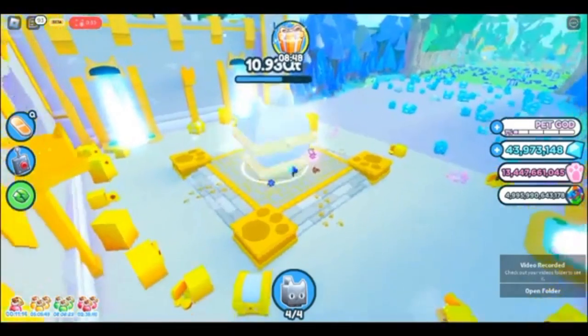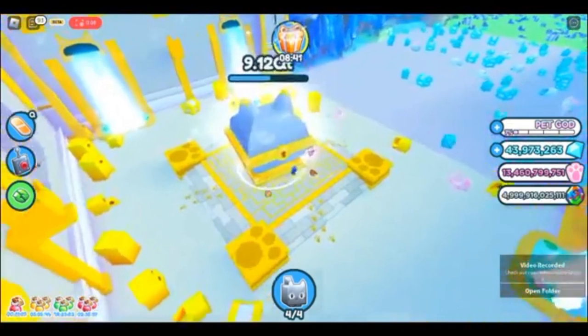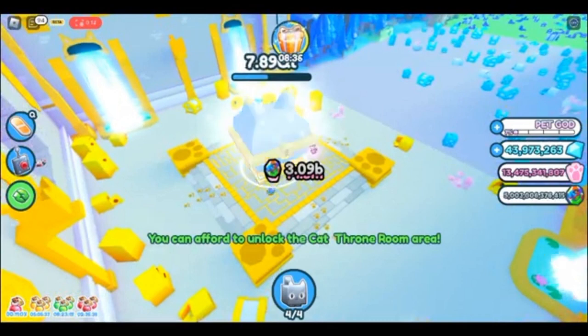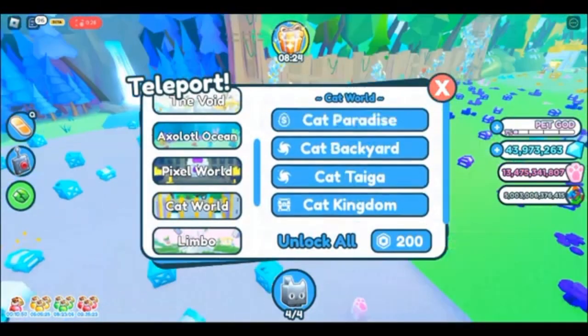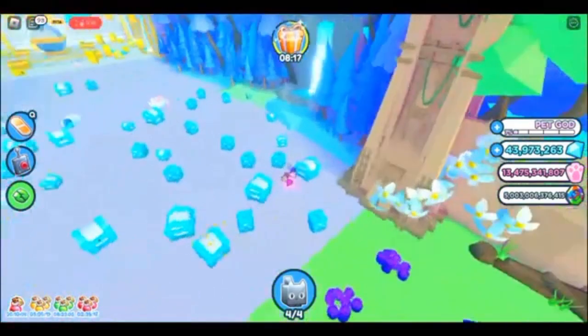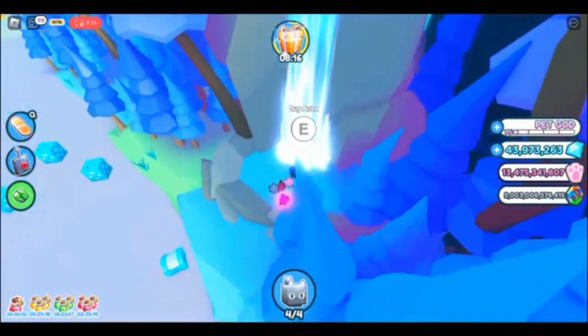There's an insane secret in Pet Sim X. A lot of you probably already know about it, but in case you don't — basically what you're gonna want to do is go to cat world and save up for five trillion rainbow coins. Then you want to head over to a place called Cat Tiger, go to the right waterfall, and that's where you're going to be able to buy it.